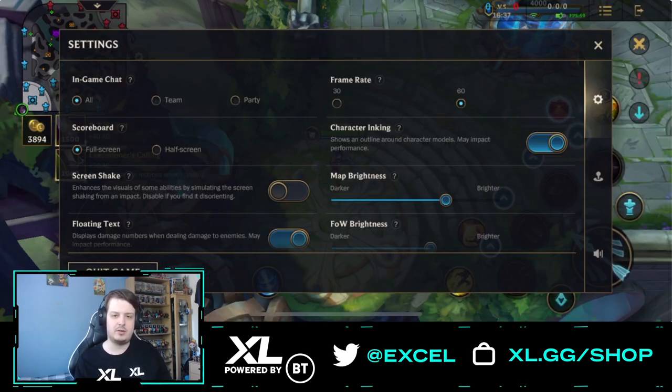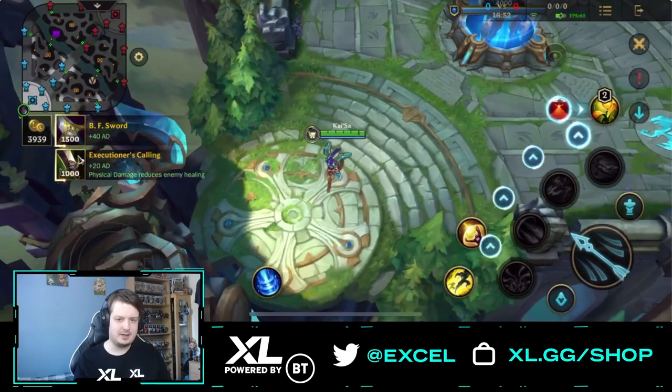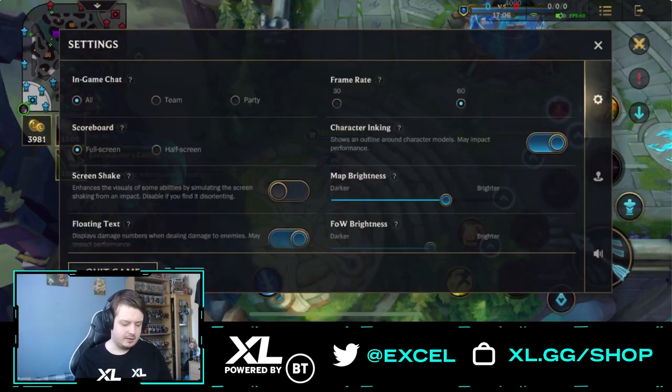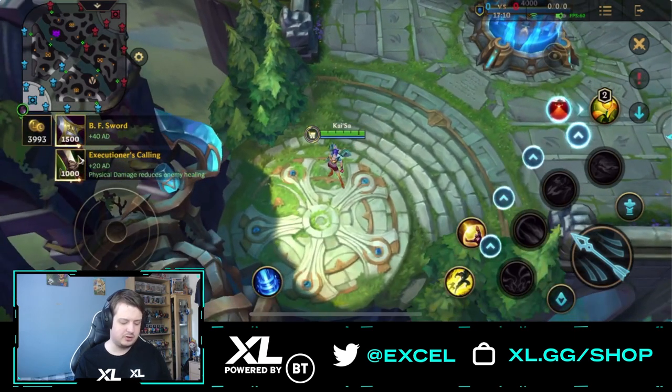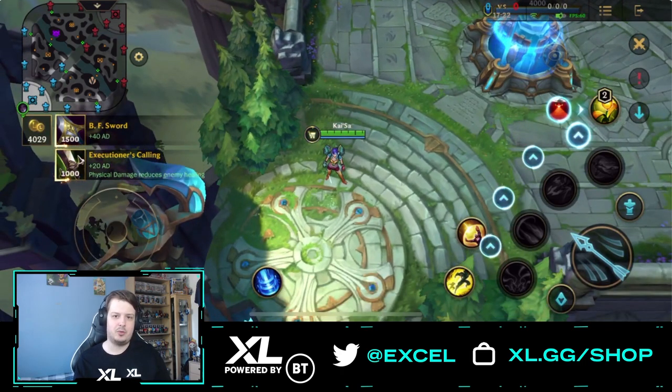Next up we have character inking, which shows an outline around character models. Turning it on may affect performance, so be careful of that. But it's actually really beneficial — as you can see with Kai'Sa, there's a little black outline around the champion, and this works for every champion on your team and the enemy team. With character inking off, the outline is gone. It helps you target champions better and makes them stand out from minions and monsters.